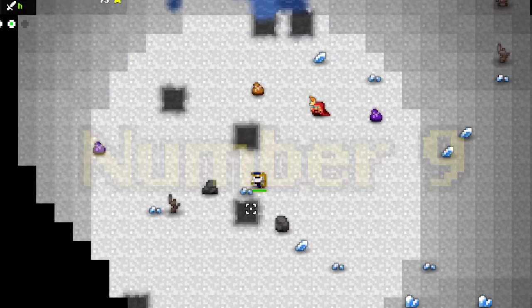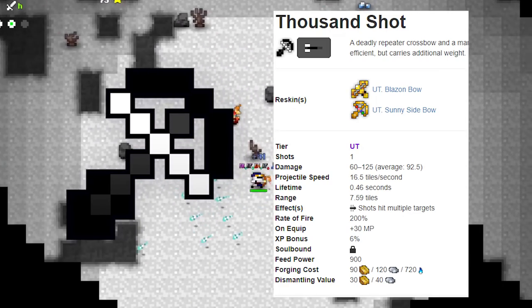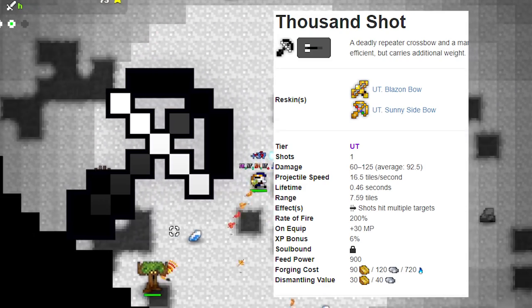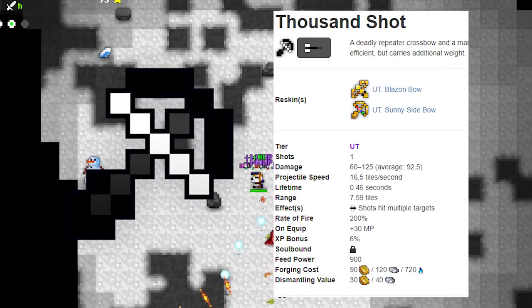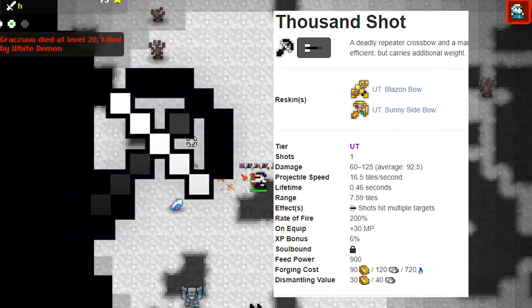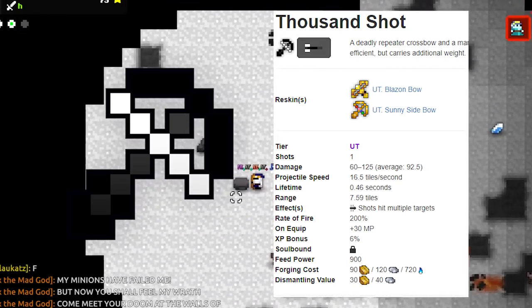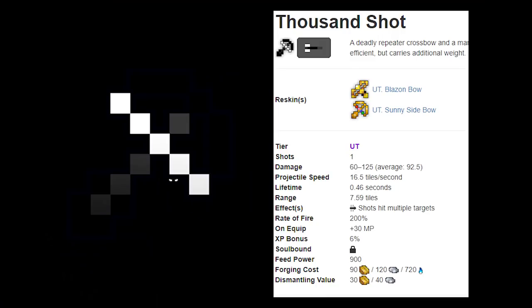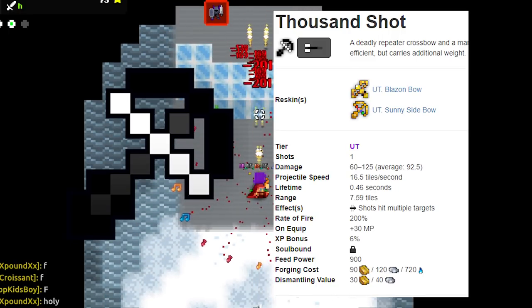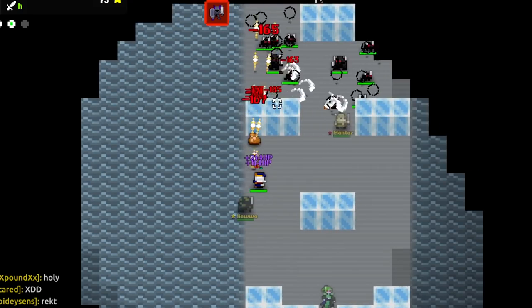Number 9: Thousand Shot. This bow was once leaked to be a new UT bow, and I didn't believe it when it was leaked on Reddit or the forums back in the day. It was later released with the Puppet Master Encore. The bow is very fun to use and has the highest rate of fire of any weapon in the game. Before May 2021, the damage was 40 to 130 and it gave minus 5 speed on equip, which was pretty bad. Since they removed the speed penalty, it's become a little more useful.